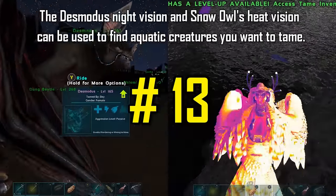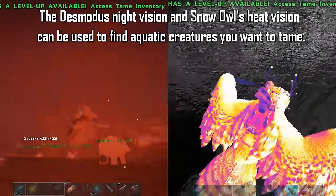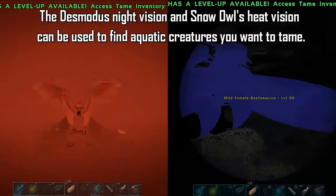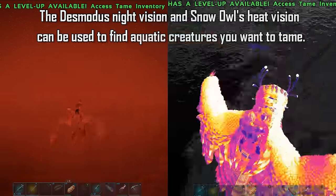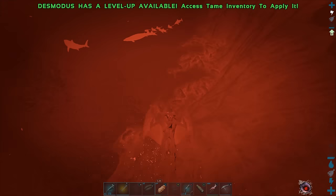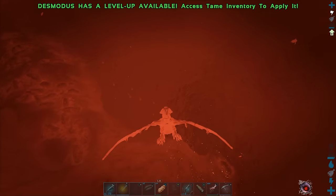If you're struggling to find high-level aquatic tames, the Desmodus' night vision and the Snow Owl's heat vision can improve your chances of finding them. The Desmodus' night vision is so good that you can see pretty much as clear as the light of day when looking down into the ocean.